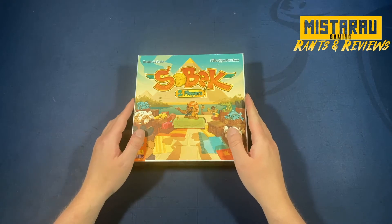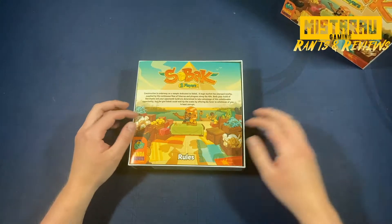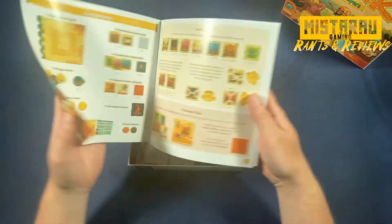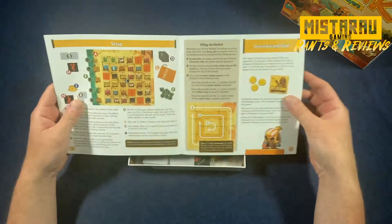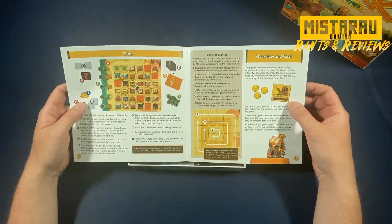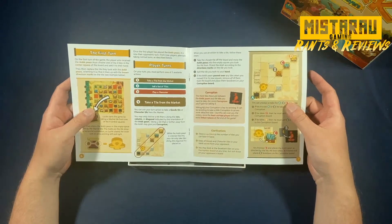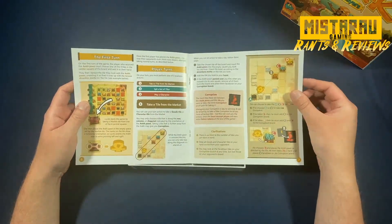Let's take a look at what's inside a copy of Sobek 2 Players. We've got our rulebook, which is pretty okay — a standard little two-player game rulebook. It fits nicely inside the box and goes over your components really quite nicely and pretty clearly. It covers setup, filling the market, and does a pretty good job explaining how to play the game — how to take your turn, what you can do. Lots of diagrams, lots of examples, no wasted space. Everything is very functional.